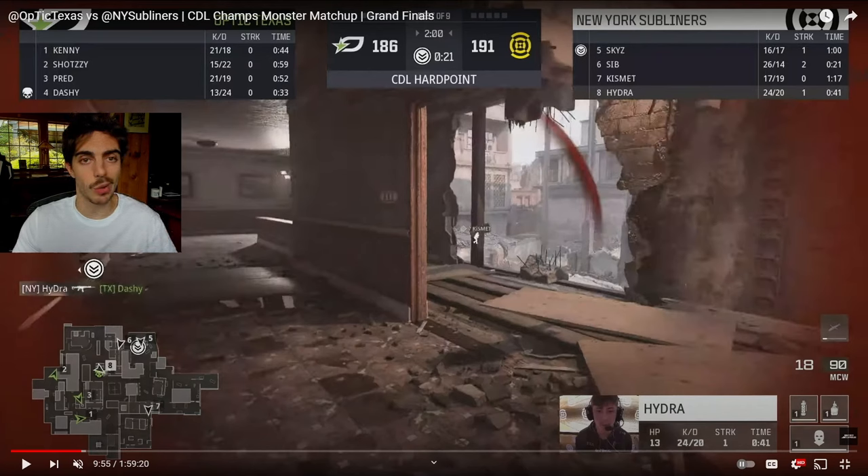Obviously, this is our map pick going into it, so we started bad side. It was back and forth, and then they took a little bit of a lead going to the second rotation, and we ended up making a comeback on this last P1 to P2. I wanted to take you guys through the minds of what we were thinking, especially Ken — he put on that bandana and actually turned into a different monster, especially on this map and especially in the hardpoints in the Grand Finals. So let's take a look at some of these plays that we were making going into these last two hills.